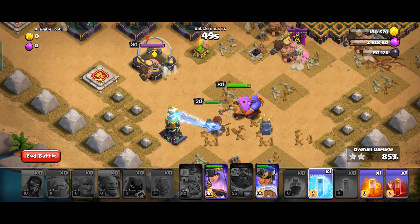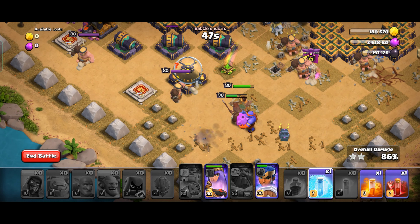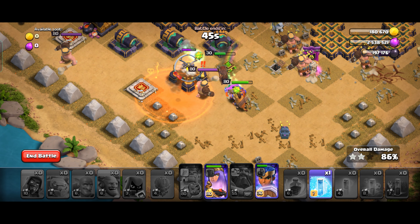One tornado trap was left, as you can see. Now use your Poison spell and also the Skeleton spell.